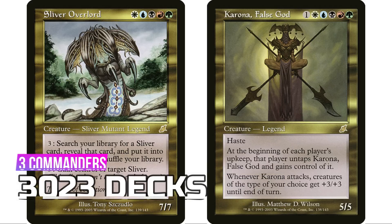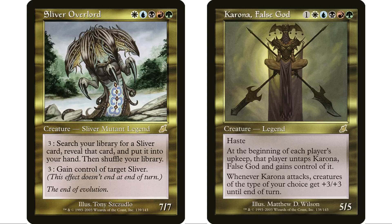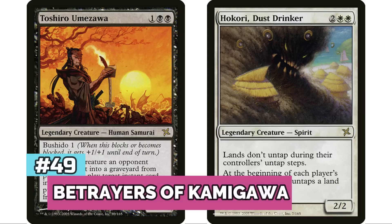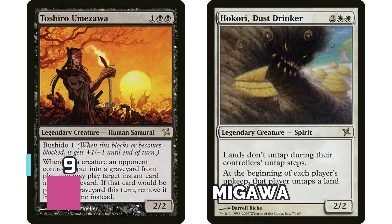At number 50, Scourge has three legendary creatures for 3,023 decks, far and away led by Sliver Overlord — the most popular Sliver commander. Being able to tutor for Slivers is fantastic, and it has over 2,000 decks by itself, taking up a huge chunk of Scourge's total.